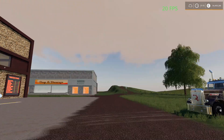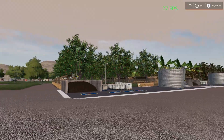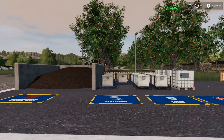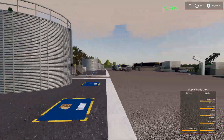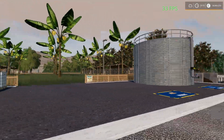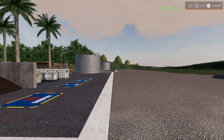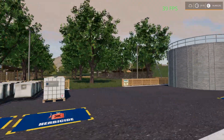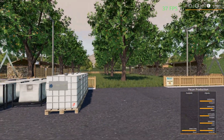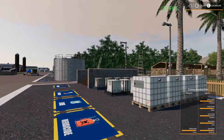Here we are at the orchards area. I went ahead and restocked every orchard, so everything should be running at full. The two new ones we got are just down here — that's the cocoa production and the pecan production. I can see pecan is almost full — lovely. And so is the cocoa.